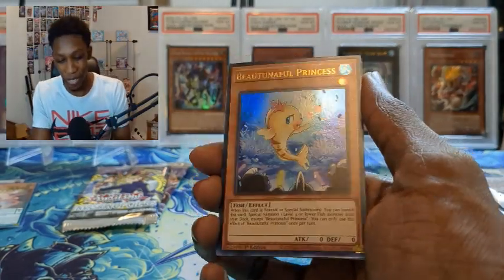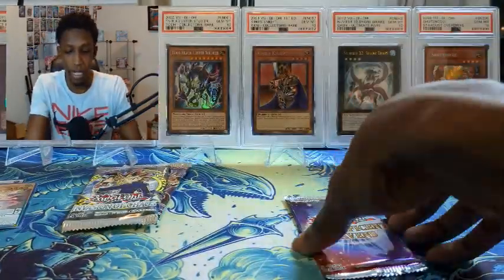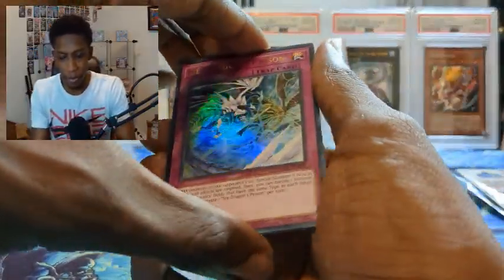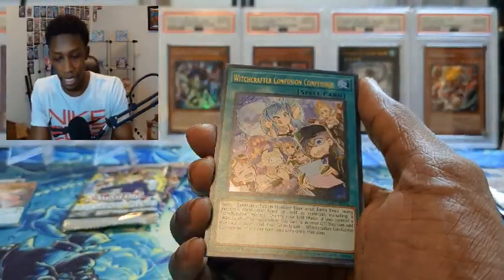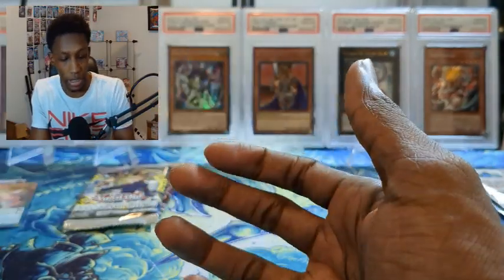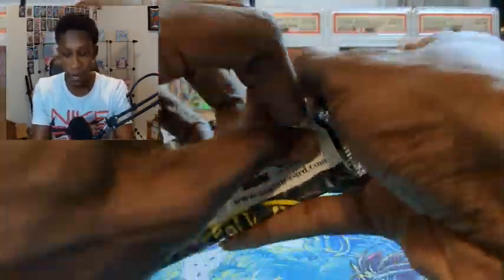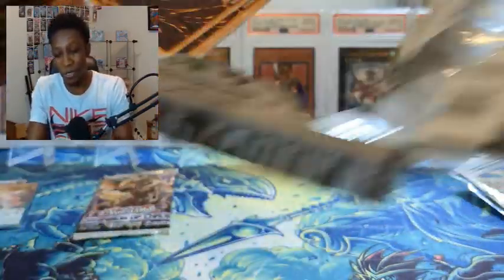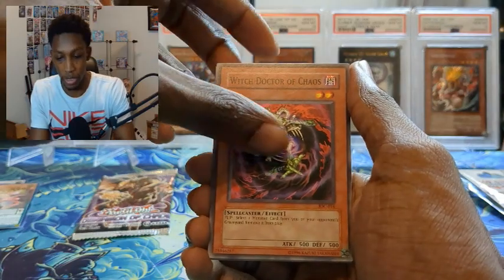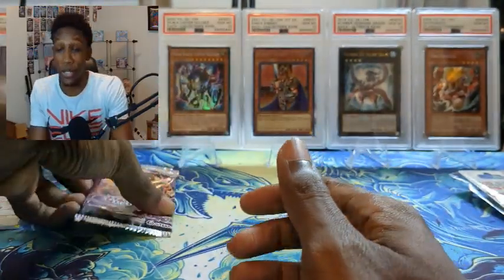A couple more packs — pull anything fire, get one of the Pharaoh Rares, that's what also makes this set really good. We got Killback — pretty cool. Beautiful Princess — I don't play this in my fish deck but it's cool that they got a reprint; I think it only had one reprint and it was a rare at like ten dollars, so that's insane. Nightmare Phoenix — good reprint, I think Genesis Impact had that as a super rare. Ice Dragon's Prison — that's actually insane! We got Witchcrafter Genin, Non-Fusion Area, A Hero Lived — this is an insane set overall.